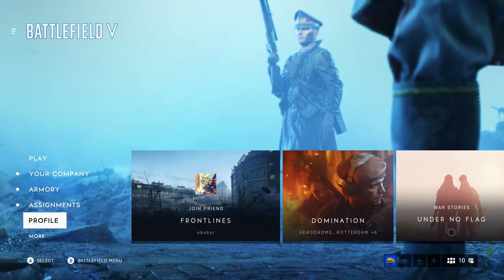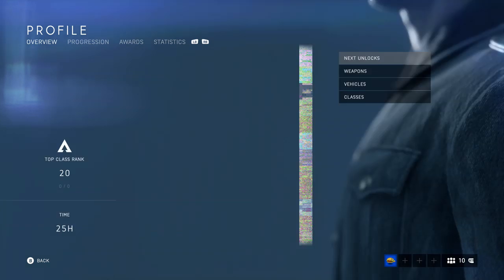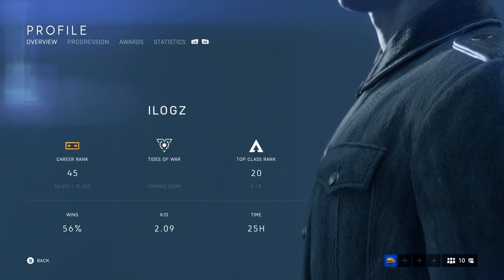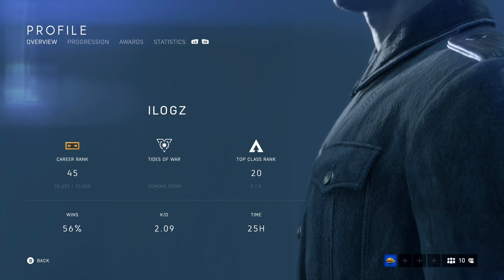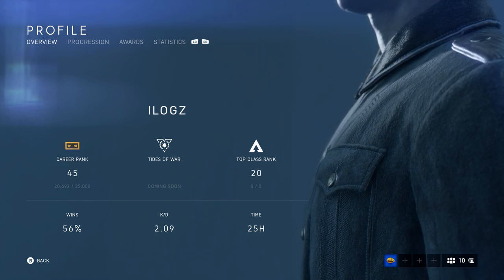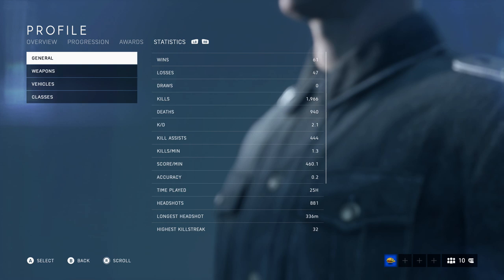I'll just go through my profile first to show you my stats and everything. I wish they had a leaderboard, but apparently I haven't been able to find a public leaderboard anywhere. Here's my account — Logs, Ranked 45. I believe Rank 50 is the max rank currently. So just Rank 45, I have 25 hours played. KD is 2.09, so pretty much two kills per death. 61 wins, 47 losses.